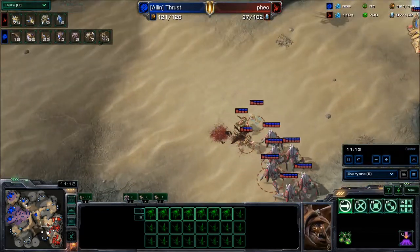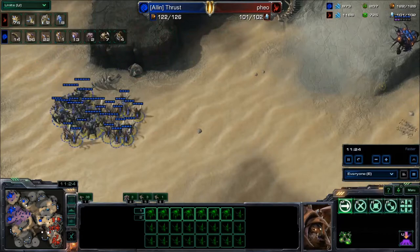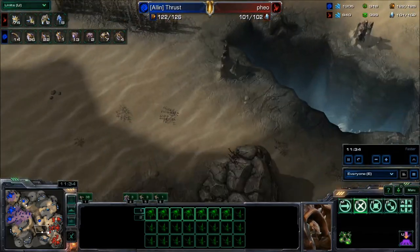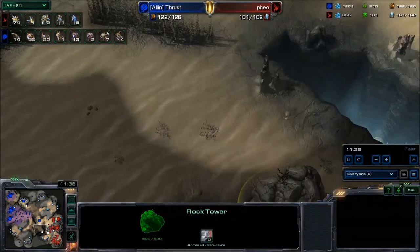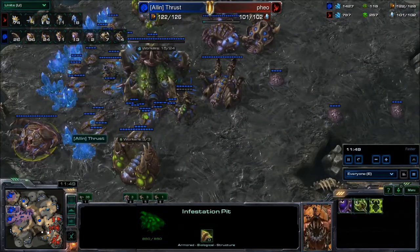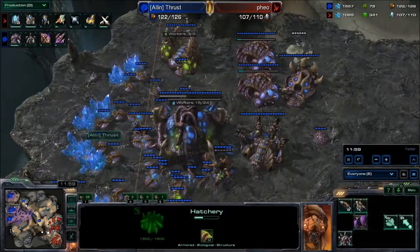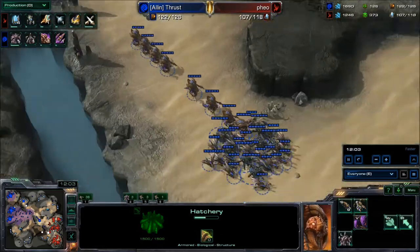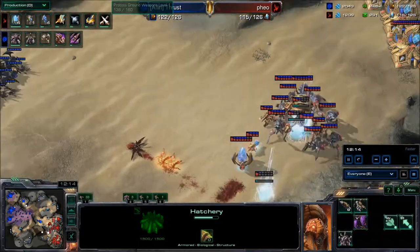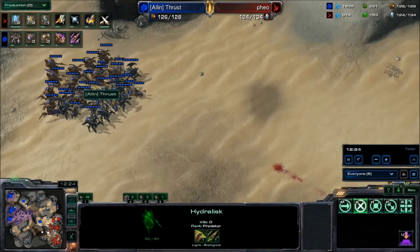The stalkers take out a couple of zerglings outside the base, and I'm a little surprised the observer isn't moving around to get vision of the opponent. Either way, Thrust does know what army to expect now — those dogs scouted it, which is the most handy part about having zerglings all over the map. A little back and forth here. Thrust did get his fourth base down — playing a pretty decent game. The infestation pit is down, hive technology is building, and he is also getting his ranged weapon upgrade. Looking to attack with a heavy hydralisk build.